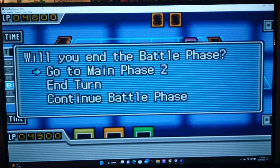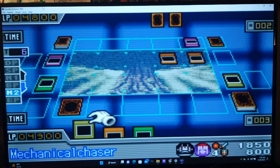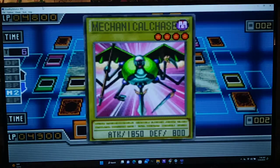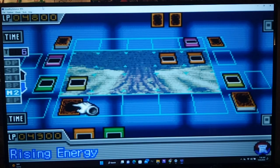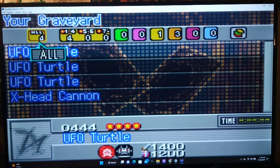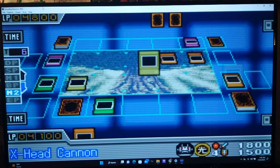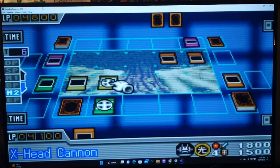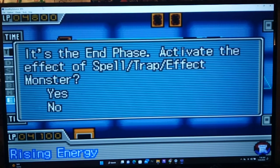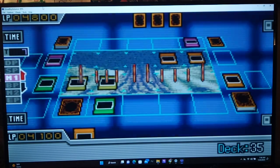Good move, Cy. But I still haven't summoned any monsters. I'll summon Mechanical Chaser in attack mode. And with that, I'll actually revive a monster too. I'll pay 800 points again to revive X-Head Cannon. I'm mainly doing this as insurance against Snatch Steal specifically. I'll end my turn. I figured it was an in-attack trap since you didn't Magic Jammer there. I guess it could have been Seven Tools too, anyway.